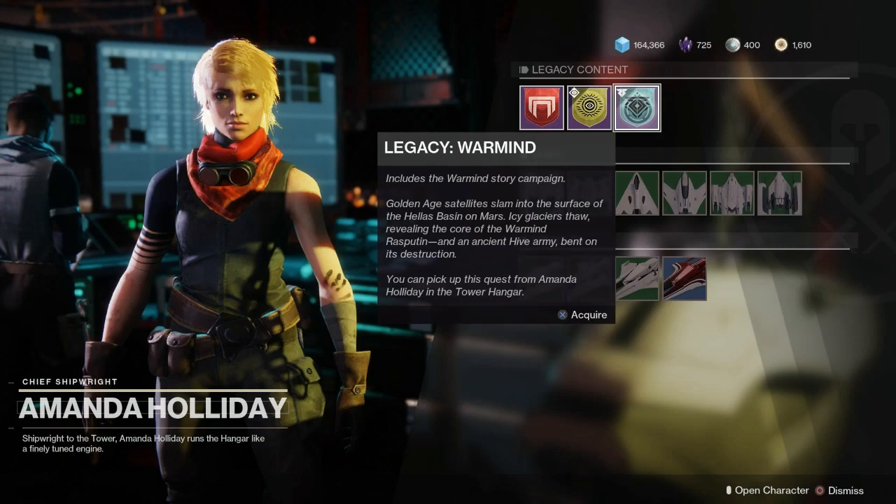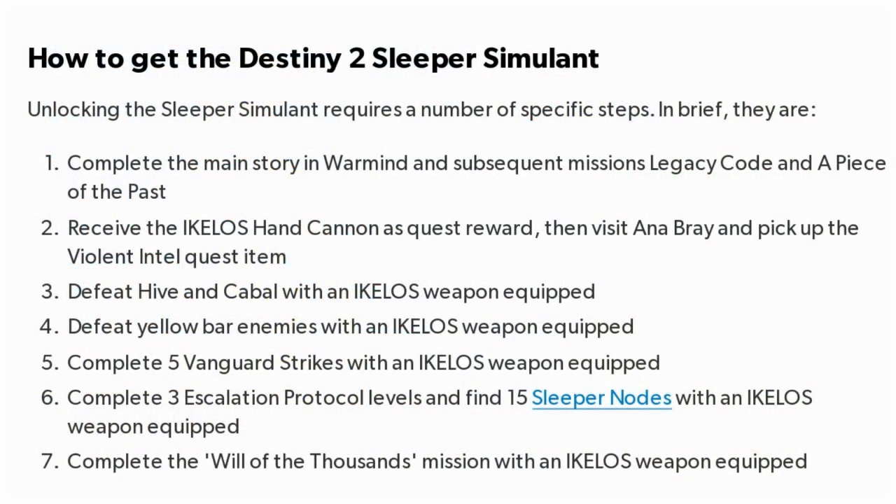Now the first step to getting this weapon is you have to finish the Warmind campaign. If you need to re-acquire it, you can get it from Amanda Holliday at the Tower. When you finish the campaign you will get the Legacy Code and A Piece of the Past missions. Once you complete that, you will get the Ecolos hand cannon as a quest reward.